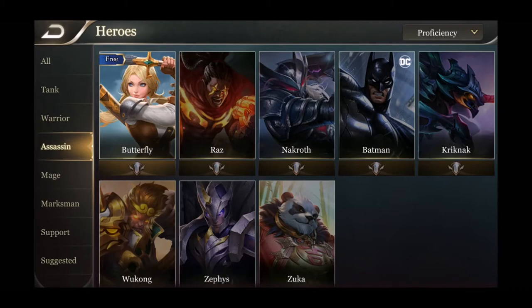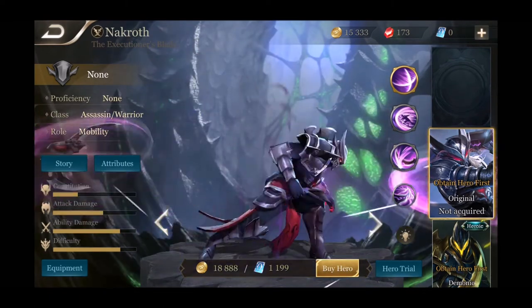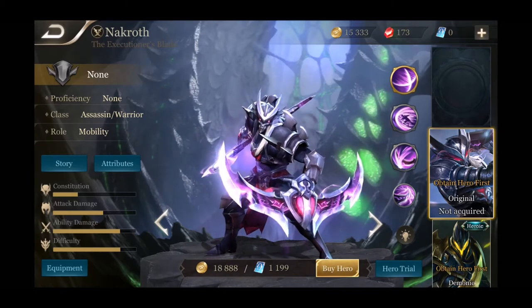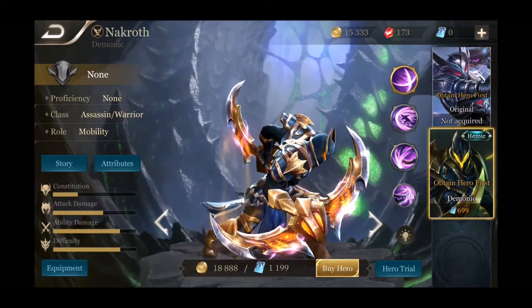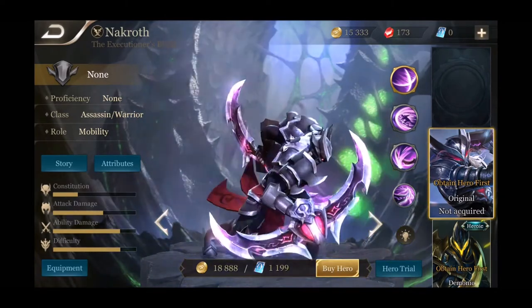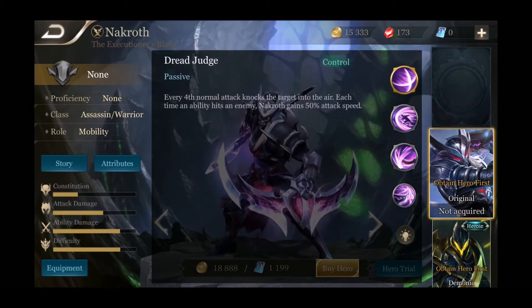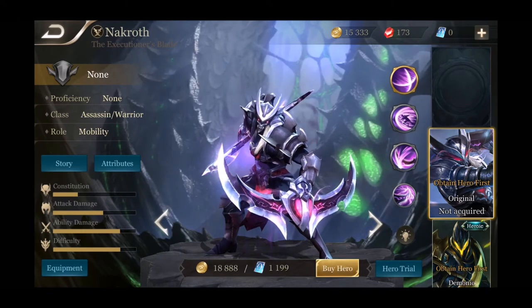Next on the list is Nakroth — he comes flying in on a blade with two blades. He's an assassin warrior with high mobility, ability damage, and difficulty. He's very expensive at 18,888. He has one heroic skin that gives him a nice slick color change. His passive is Dread Judge — every fourth normal attack knocks the target into the air, and each time an ability hits an enemy, Nakroth gains 50 attack speed. A knockback on every fourth attack and an attack speed boost every time an ability hits — pretty legit.